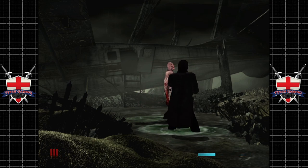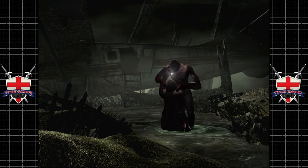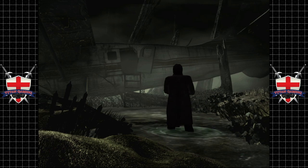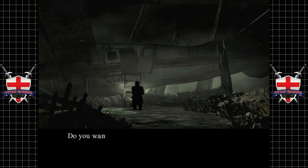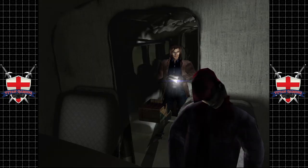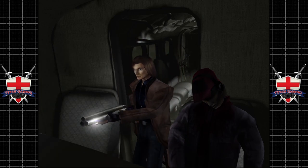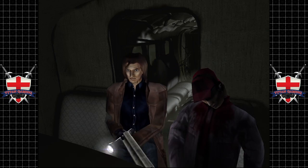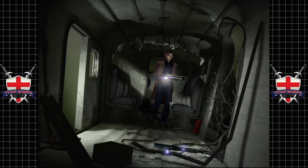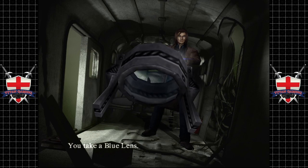They're invincible during their animation where they're stepping up — there's some bullshit going on with that. Let's have a look inside here — two boxes of rockets, hell yeah! Wire cutters and a blue lens.